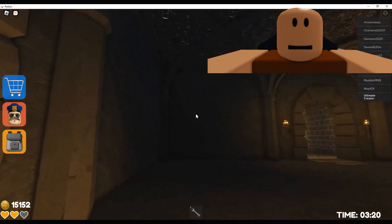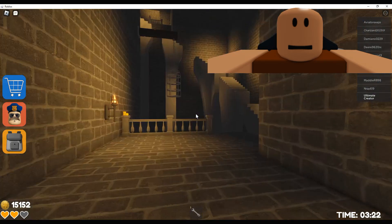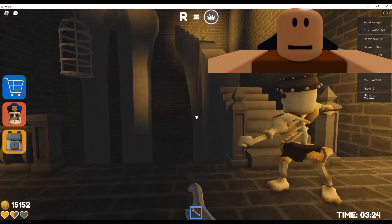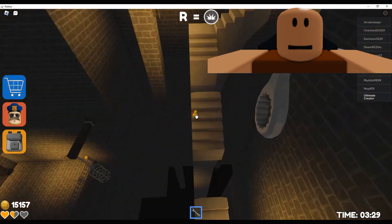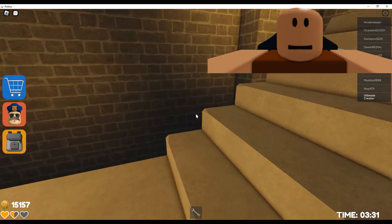Time to open this door to progress. Alright, the door is open. Let's fight these skeletons. Boom! Got that skeleton. Now I need to jump and not fall down into the spikes or I will have to do this stage again.